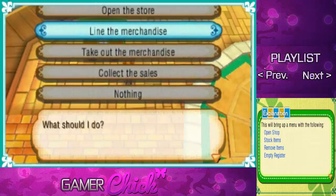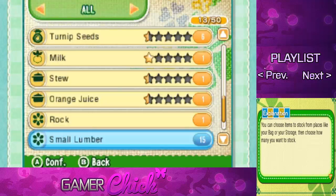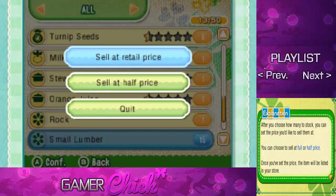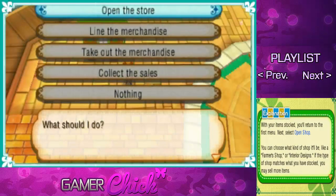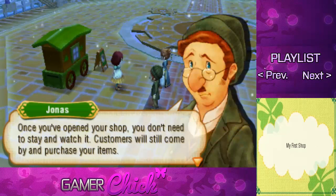Remove items and empty register. If you're opening your shop for the first time, you should choose stock items. You can choose items to stock from places like your bag or your storage, then choose how many you want to stock. After you choose how many to stock, you can set the price you'd like to sell them at. You can choose to sell at full or half price. Once you've set the price, the item will be listed in your store. With your items stocked, you'll return to the first menu. Next, select open shop. You can choose what kind of shop it'll be, like a farmer shop or interior design. If the type of shop matches what you've stocked, you may sell more items.